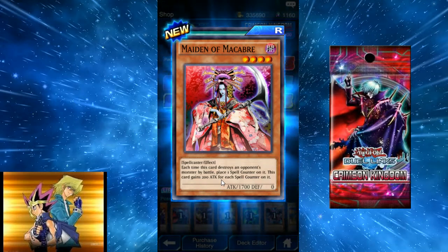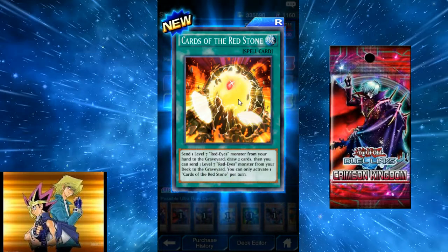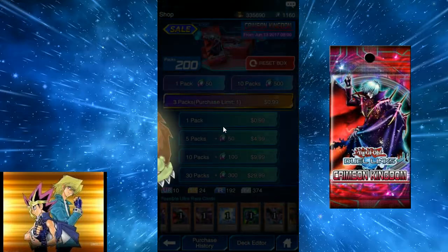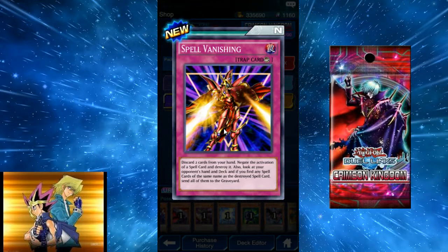Here's the first 1700 spellcaster in a pack, I think — the only one before was Neo the Magic Swordsman. Each time this card destroys an opponent's monster by battle, place one spell counter on it, and it gains 200 attack for each spell counter. That's actually really good. Cards of the Redstone is more Red Eyes support: send one level 7 Red Eyes monster from your hand to the graveyard, draw two cards, then send one from your deck to the graveyard.